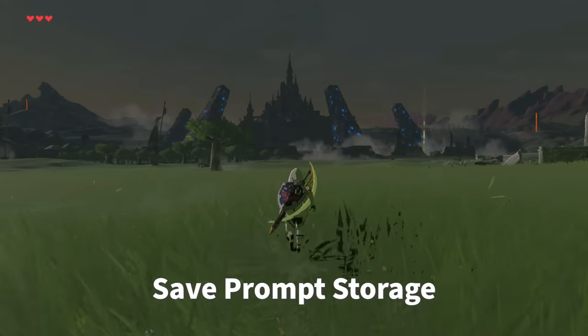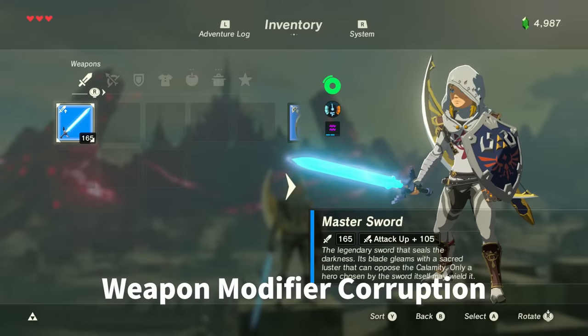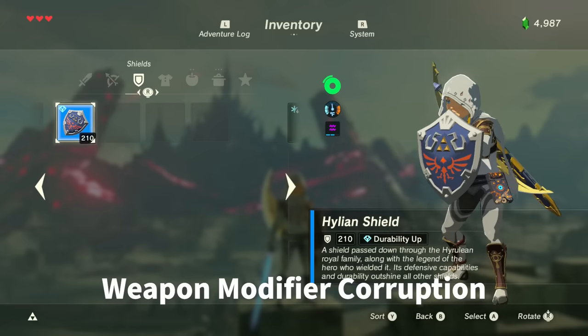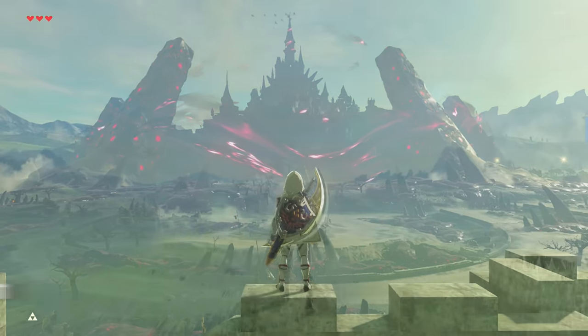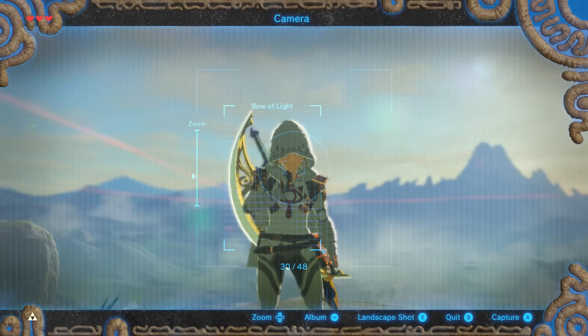But that's not even the best part. We've finally accessed the world of customizing weapon modifiers and putting them on weapons normally impossible. These official Nintendo modifiers that were never released are now possible, such as 10-shot wide bows, 10-shot linear bows, and even the hidden surf-up modifier. It's hard to believe that one glitch led to this many discoveries already.